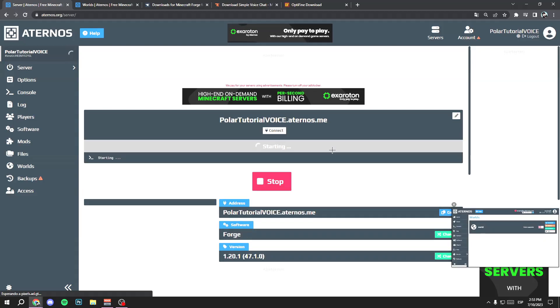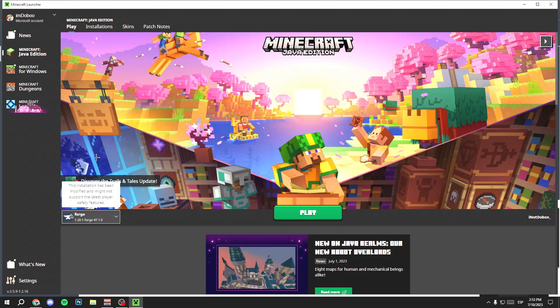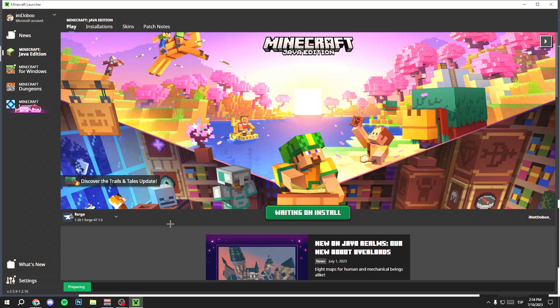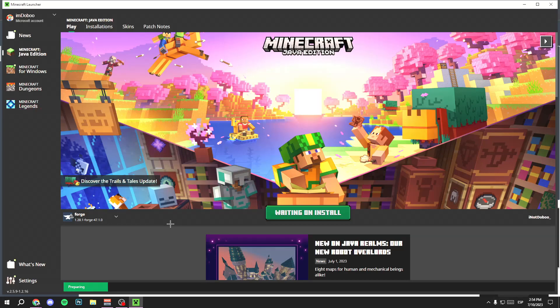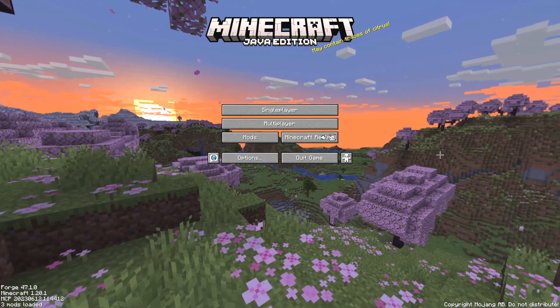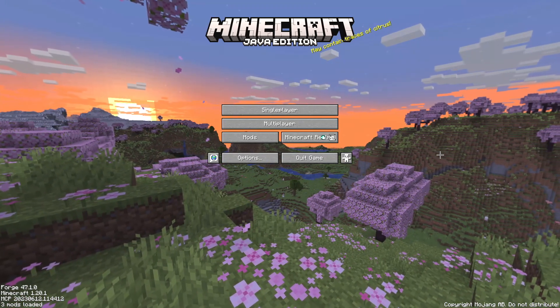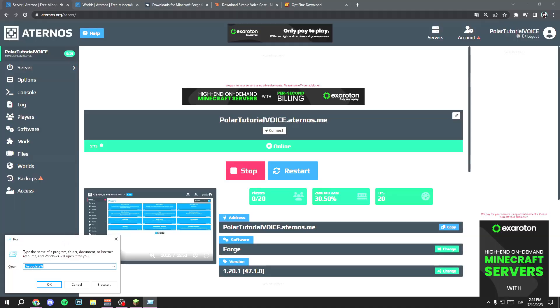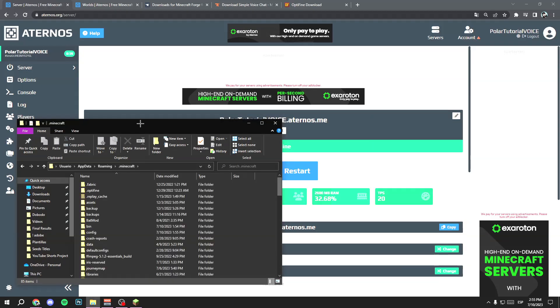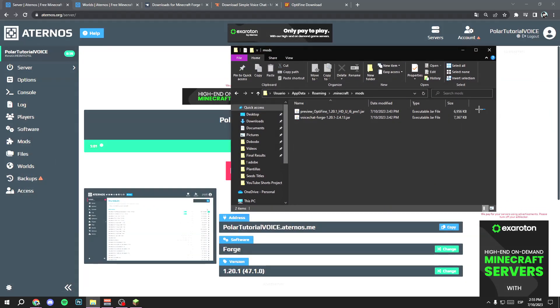Go to your server and restart it. Open your Minecraft launcher, open the Forge version, and click Play — you need to do this every time you want to play on the server, and all players need to do the same. If something goes wrong, delete OptiFine from your mods folder: press Windows key + R, type percent AppData percent, go to .minecraft, and delete OptiFine.